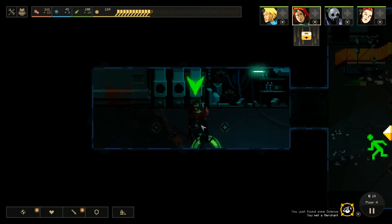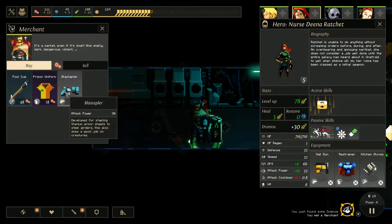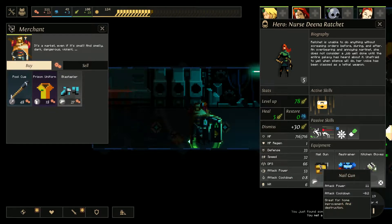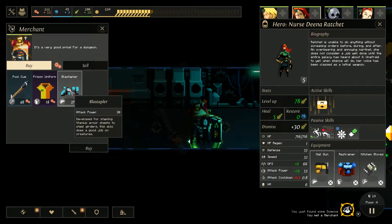What do we want from this guy? We can spend a lot of stuff here. There's an attack power wand — no. This one is attack power 30. Oh, that looks pretty good. Prison uniform — no. I think I'm going to get this one.